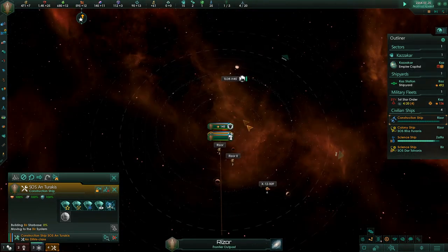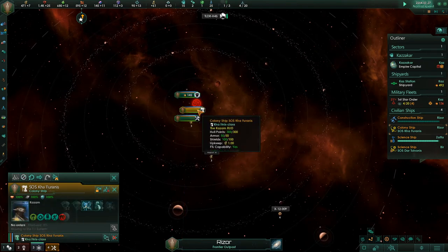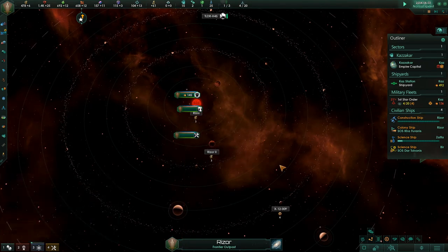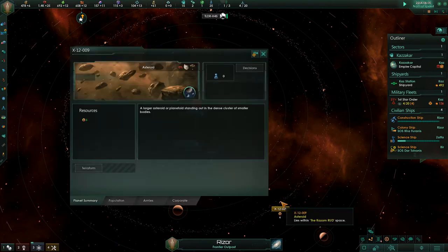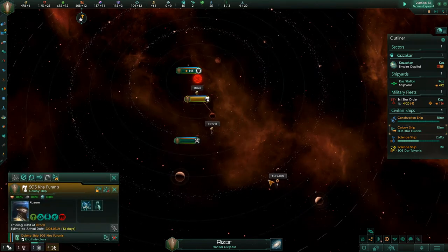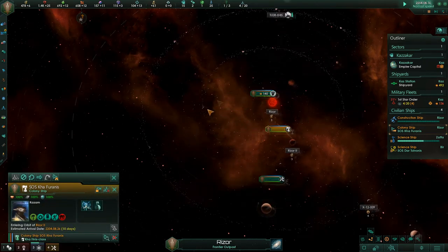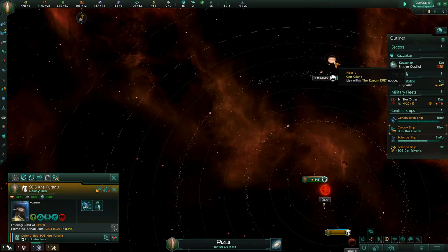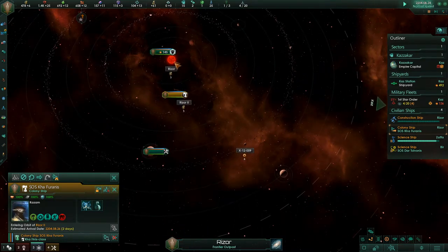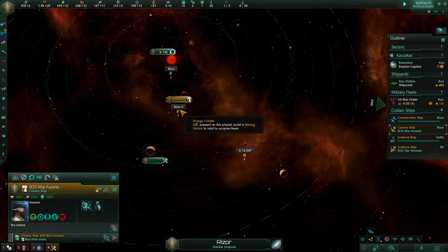That adds science points to Beer and gives us even more reason to build an outpost there. Let's colonize something around here — can we? That's a molten world though. Can we colonize an asteroid? I don't think so. I should also build resource collecting stations here. I don't think any of these are actually habitable?